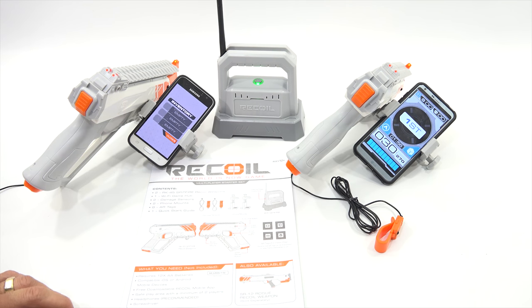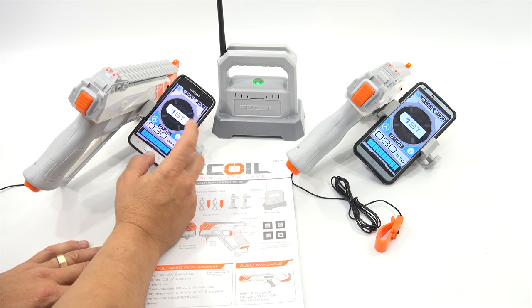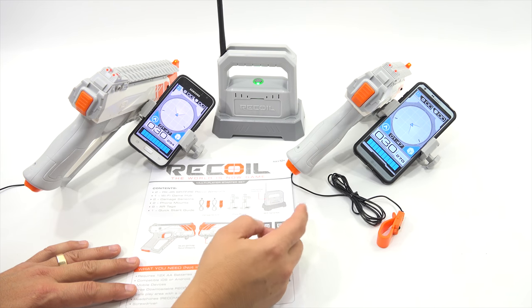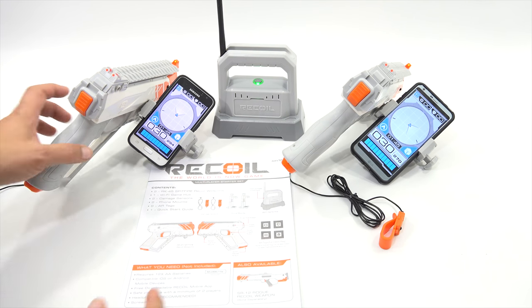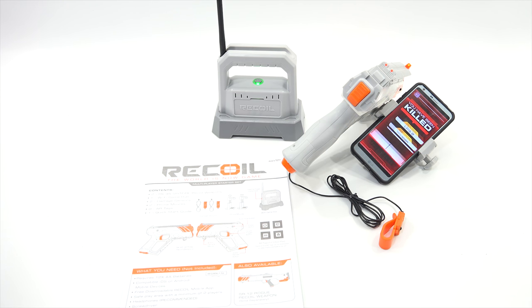Now you have an inventory. Grenades or other guns may show up there — you can switch. And then this was like a distance tracker. I'm not sure. Let me move around with this one here. It changed — it says 17 feet, and that one went red. So you can reload even if you have seven shots or one shot; it'll automatically reload.